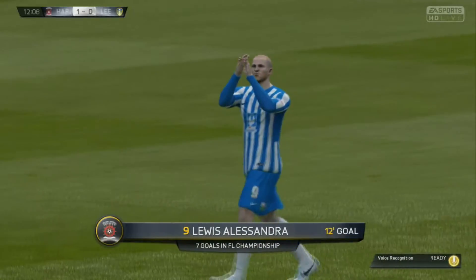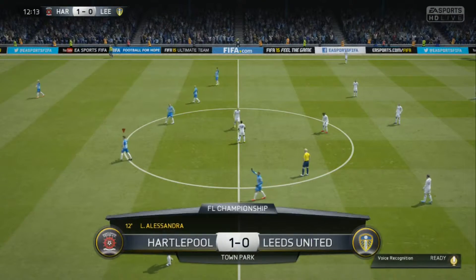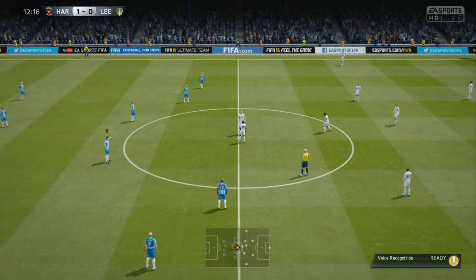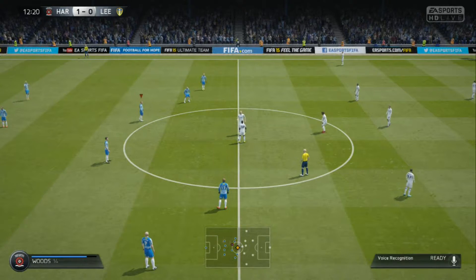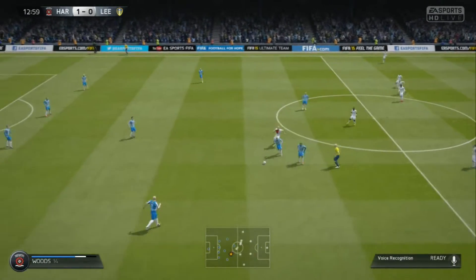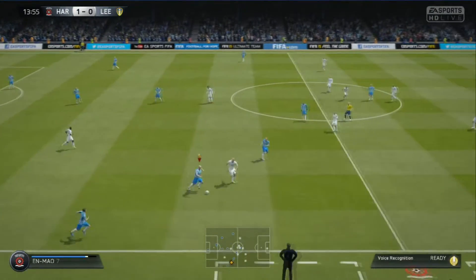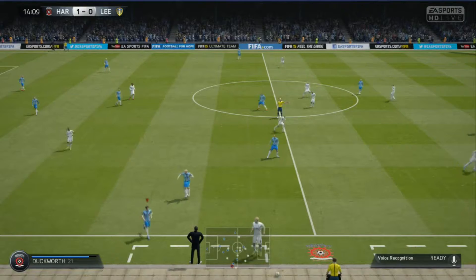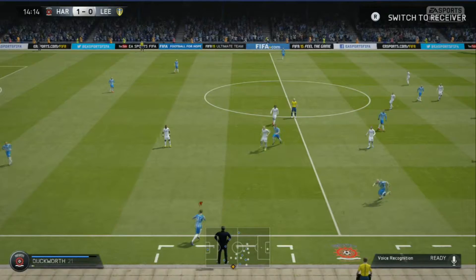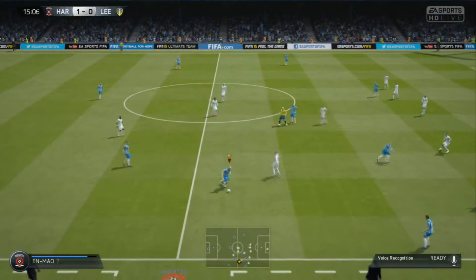A substitute coming on for an already booked player — Nerny for Richards. I think the reason we're doing that is so that Nerny doesn't get another yellow card. Obviously Richards once again hasn't washed his kit and he's coming on with dirty socks. It hasn't gone out for a corner — it went out for a goal kick. I thought it had come off the legs of the goalkeeper, which it didn't.